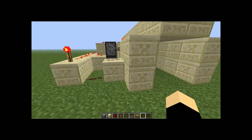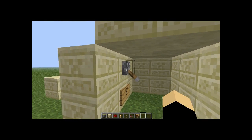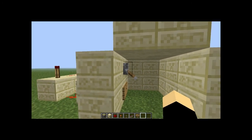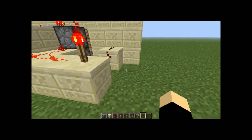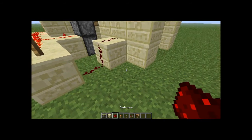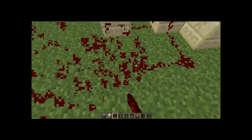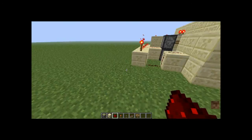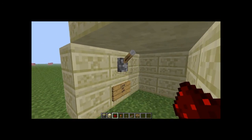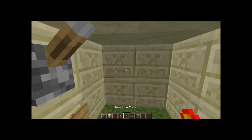So that is the basic design. Here are the pros and cons. This isn't really good as a way to get out, but the pros are: when the lock is on, no one can get inside your house unless they grief.